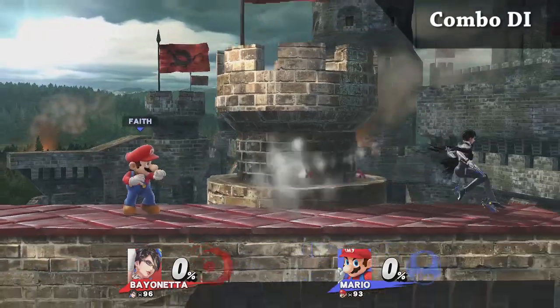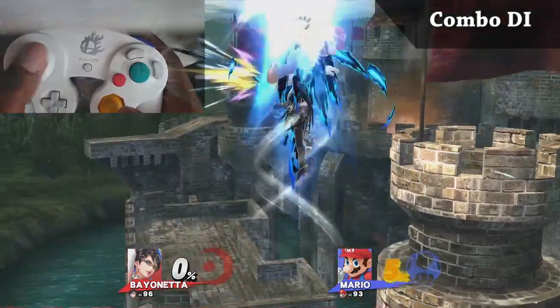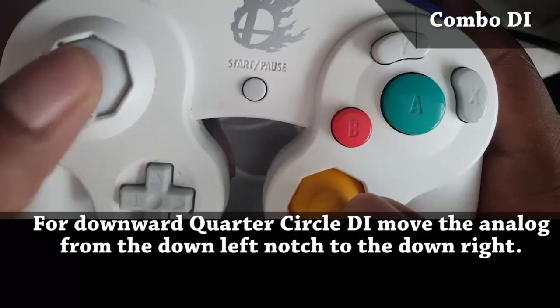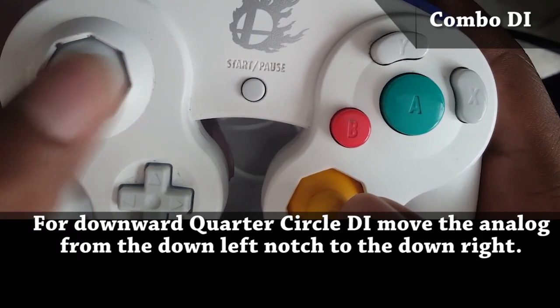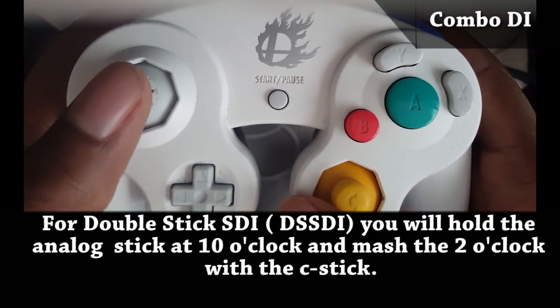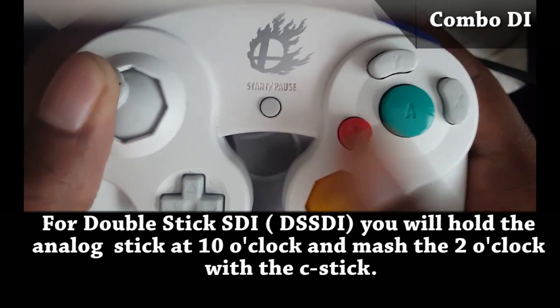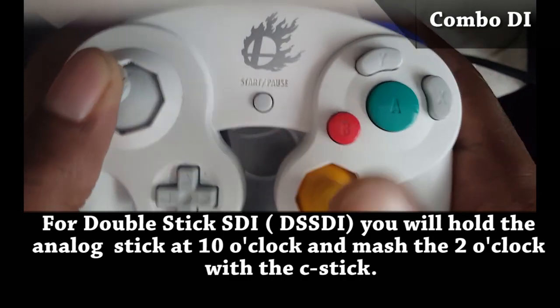If you're able to do it correctly, you can go the opposite way of where the move will normally hit you, or just DI straight up out of the move. It is only available with the analog stick. In order to dual stick SDI, you're going to hold the analog in the upper left notch while taking the C stick and mashing it in the upper right notch.